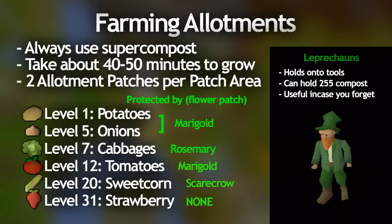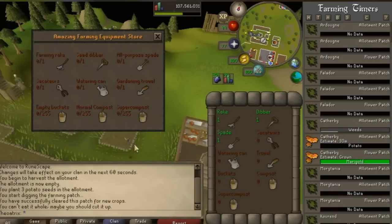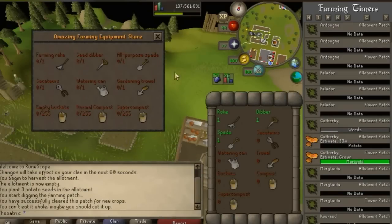The leprechaun also holds on to your farming supplies, so you can give him rakes, spades, dibbers, trowels, secateurs and you can also give him compost to hold on to including super compost. It's a pretty good idea to fill him up with all the items so in case you forget something while you're farming, you can just talk to him and get it off him. There's a leprechaun at every single patch in RuneScape but they all carry the same stuff — so if you give something to one leprechaun, every single leprechaun will have that item for you.